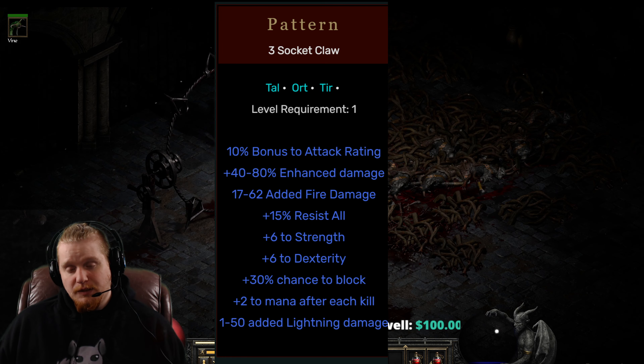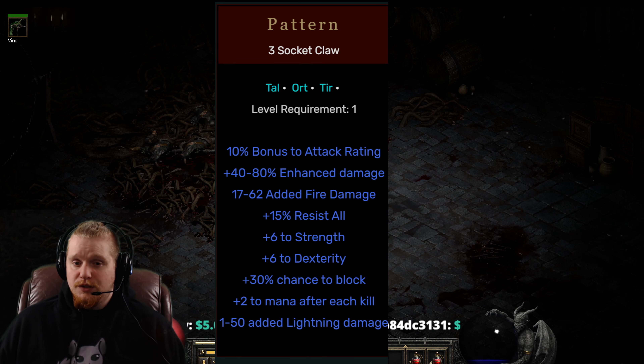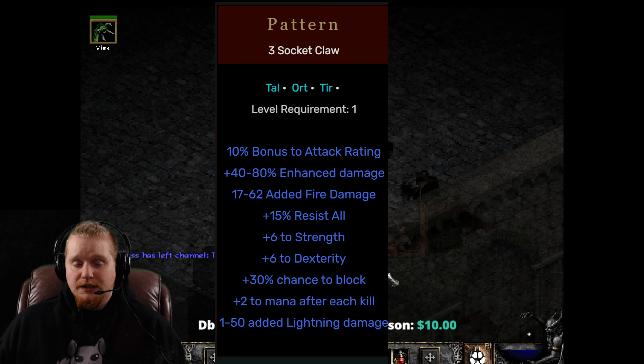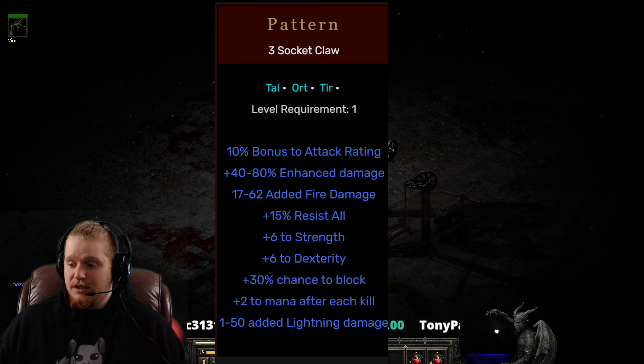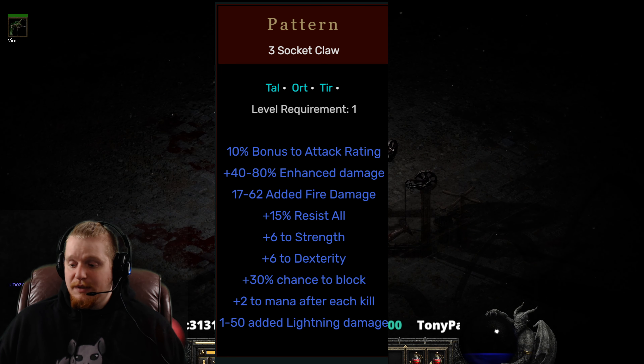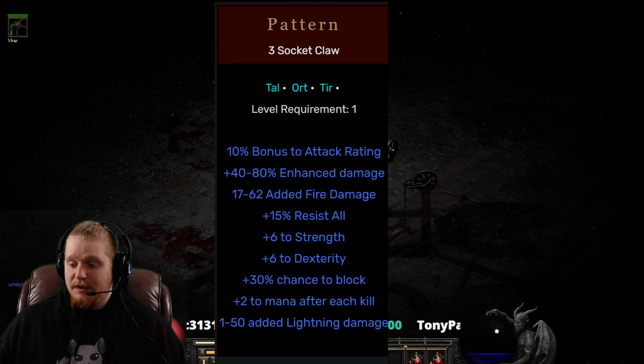The first thing we can do is look at the construction of the rune. It's a three-socket claw; the runeword is known as Pattern, and we have the runes Tal, Ort, Tir. If we go to Diablo 2 runewords, we can figure out what the level of this runeword would be — the level of the runeword is equal to the highest level rune in the recipe. The highest level rune in this recipe is the Ort Rune, which is level 21, making this a level 21 runeword. So relatively low level, and it seems balanced around that lower level.